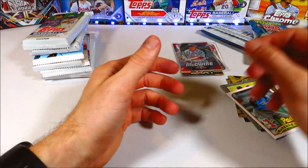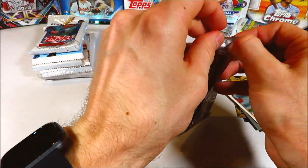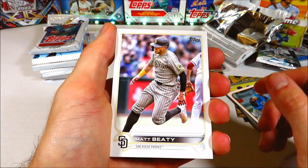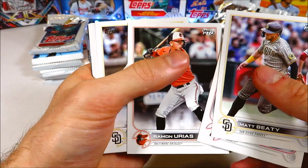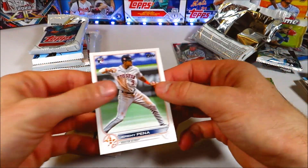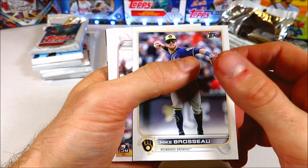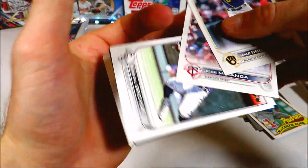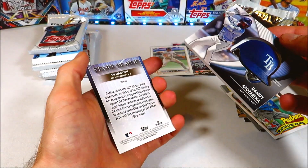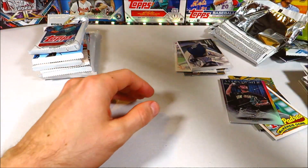The 2022 Topps Update pack actually has a commemorative patch in it — easy to tell since they're massive. Let's see if we get a good player: Matt Beaty, Brandon Marsh rookie, Aaron Nola, Garrett Cooper, CJ Abrams rookie, Hunter Renfroe, Jeremy Peña base rookie — very nice, I'll sleeve up the Peña. We also got Mike Brosseau, Jose Miranda rookie, Randal Grichuk, Matt Chapman, Juan Soto, and Randy Arozarena — the postseason and World Baseball Classic hero. Yu Darvish as well. Really like Randy — he's just a beast.